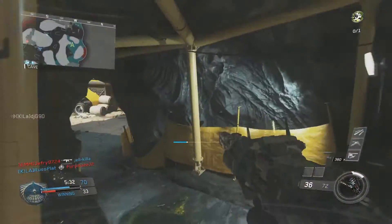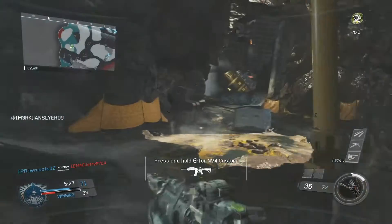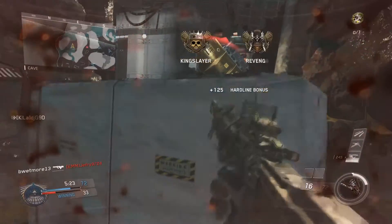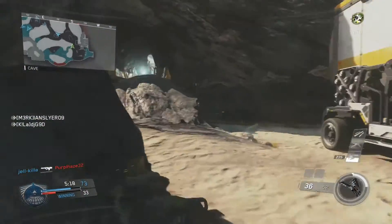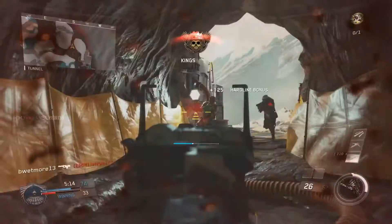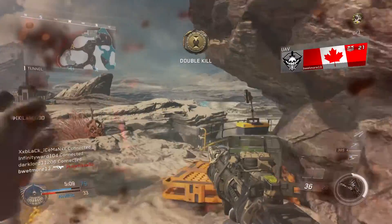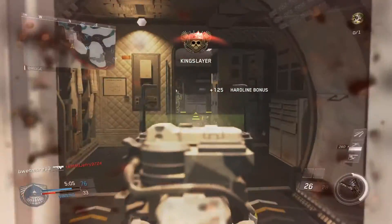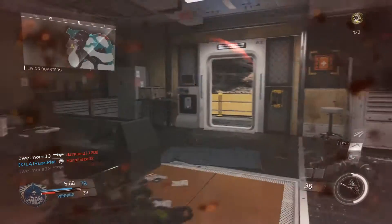In the perk two slot, Hardline is in there for me right now, but when the time comes I really think Scavenger will be the best perk for this gun. With the fast fire rate of this weapon, if you go on a killstreak you're bound to run out of ammo. Being able to pick up ammo just by killing people throughout the whole game puts you in a much better position — and not having to pick up random weapons off the ground, in my opinion, is the best thing possible when you're on a killstreak.